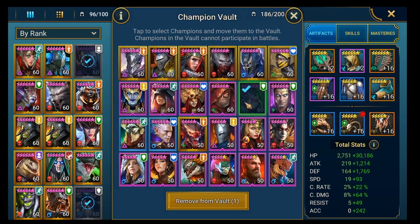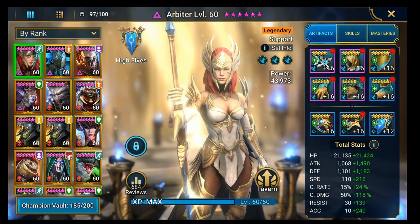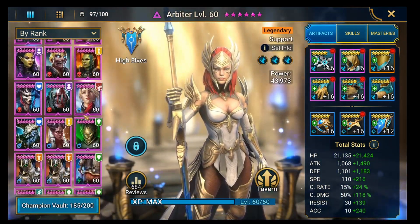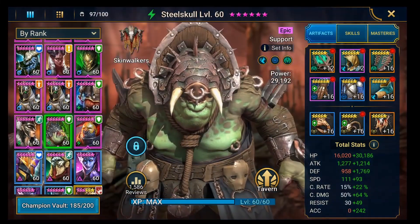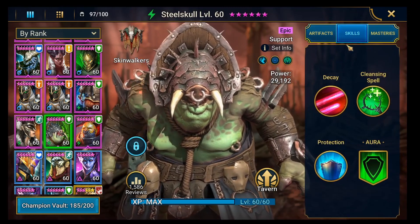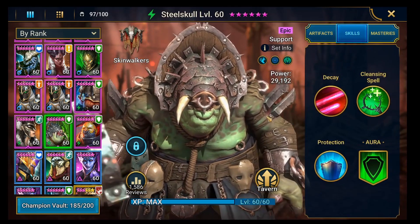He's currently sitting in my vault - let's get him out. Steel Skull is probably the best poisoner for mid-game into late game, until you get some of the crazy legendaries. The reason why he's so good is because he's got a kit which just absolutely complements fighting the clan boss, but he's actually not just good in the clan boss.